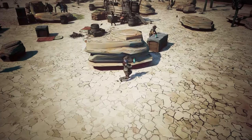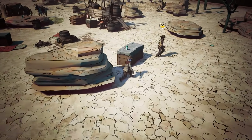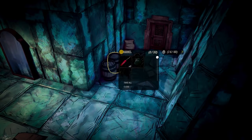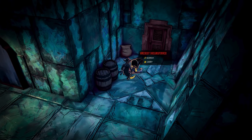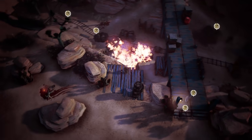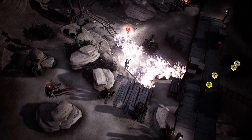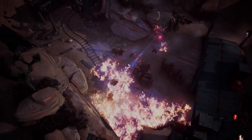One of our goals with Weird West is for everything that seems interactive to actually be interactive. So let's have a look around and interact with the world. We can move things, search anything, take items from inventories or place items from your inventory into the world, carry bodies, bury bodies, kick things, set things on fire, and more. If you see something that seems possible, chances are it is possible, and it feeds into the simulation to create gameplay opportunities.